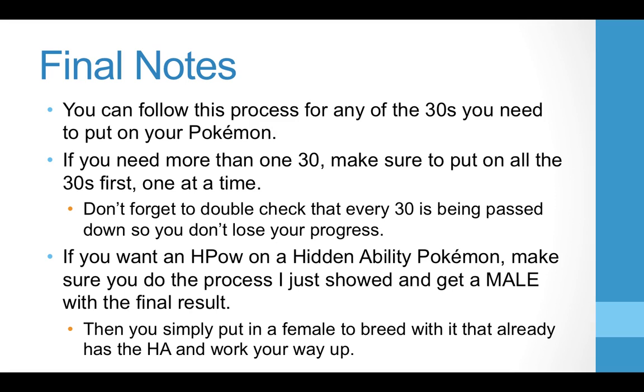Some final notes: you can follow this same process for any 30s you need on your Pokémon. HP Fighting needs like five 30s — good luck with that — but if you need more than one 30, make sure you put on all of the 30s first before you start breeding for the 31s. Always double-check that every 30 is being passed down so you don't lose your progress. Go to the Battle Institute, check the stats, whatever it takes — just make sure those 30s are being passed. If you want a hidden ability, get a male with the final spread first, then throw in a female hidden ability Pokémon, give the male the Everstone, give the female the Destiny Knot, and walk it up from there.